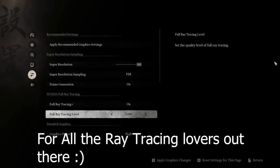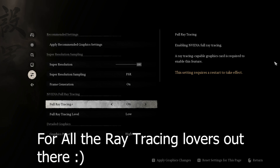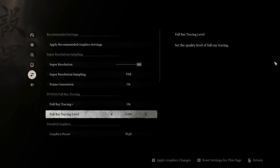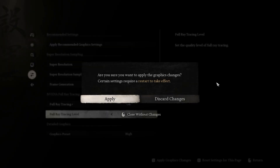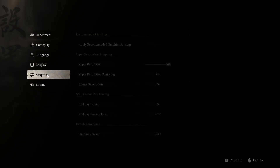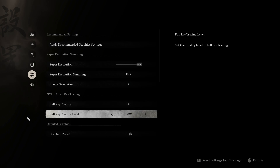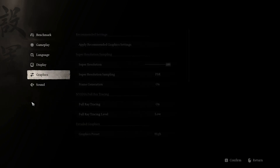Now on the next test, I'll keep frame generation on and try full ray tracing — maybe on low, because my PC isn't quite capable enough for higher. Let's check the ray tracing effects. We're back — full ray tracing is on with low setting, super sampling enabled, graphics still set to high. Let's see the result on this one.